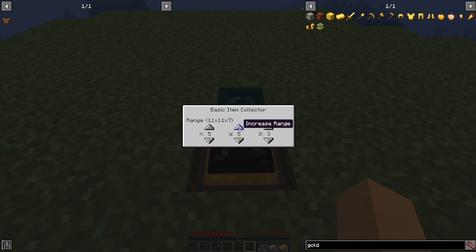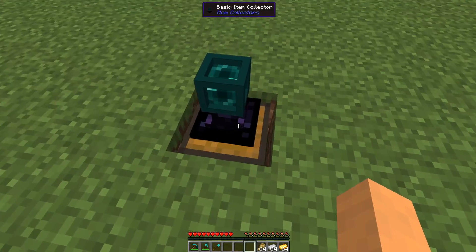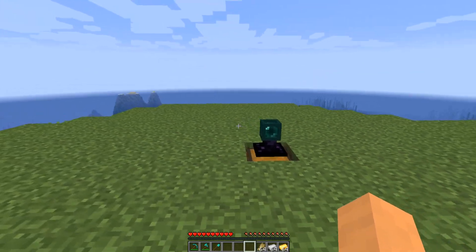So we can change the Y level and things that are above the item collector will get sucked into it. Or you can just tell it not to take anything from that dimension. So it's pretty cool.